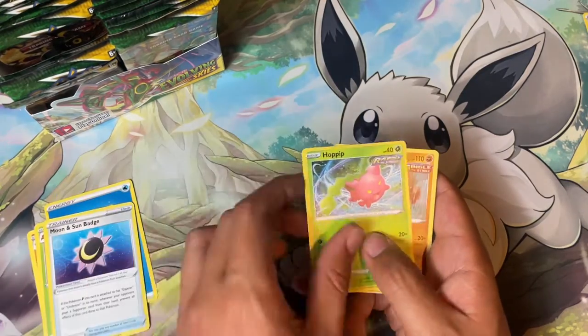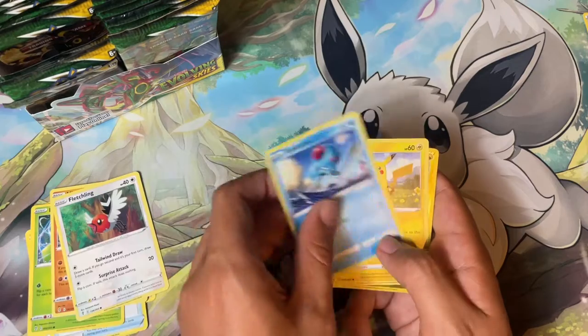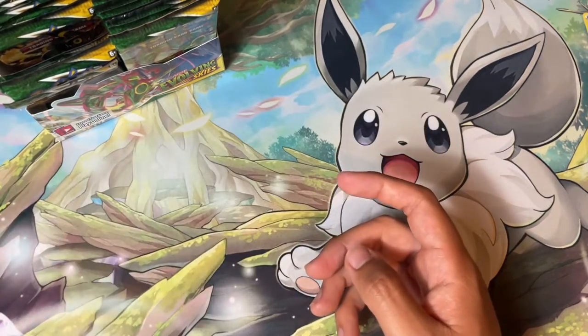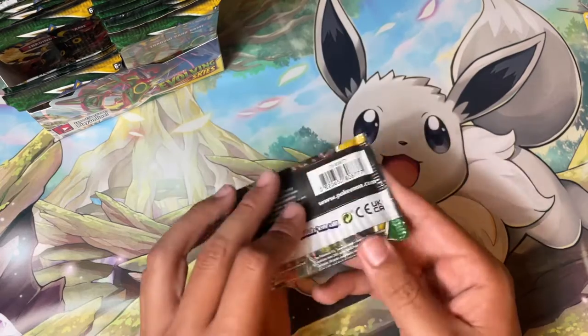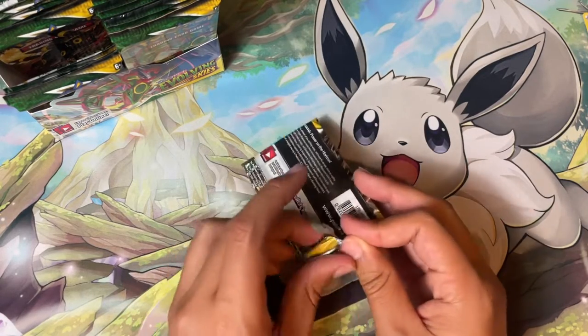Water Energy, Palpitoad, Crustle, Moon and Sun Badge, Hippopotas, Hitmonchan, Fletchling, Tentacool, Pikachu, Flapple, and Drampa. We have the Umbreon on the box — so pretty — hopefully something good like the Umbreon alt art would be amazing.